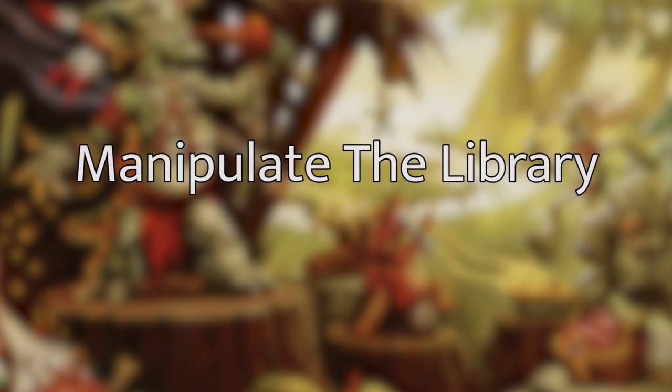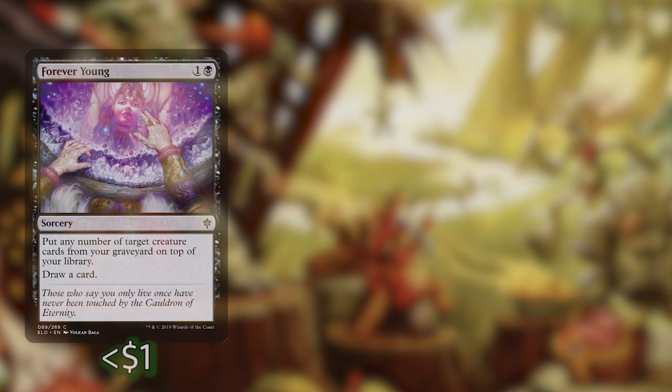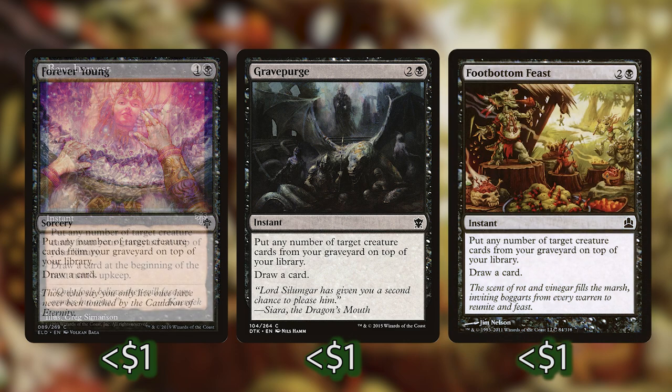This deck is playing a lot of creatures. We really want to make the most of our commander's minus 5 ability and play as many insects as possible to take advantage of his plus 1 ability. To make this deck function well without playing all of the really bad janky insect tokens, we're playing a couple of cards that let us manipulate the top of our library: Forever Young, Grave Purge, Footbottom Feast, and Bone Harvest.